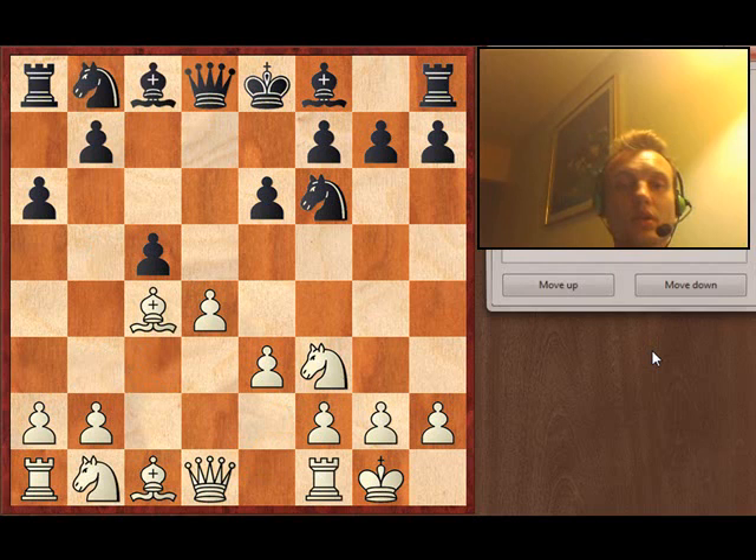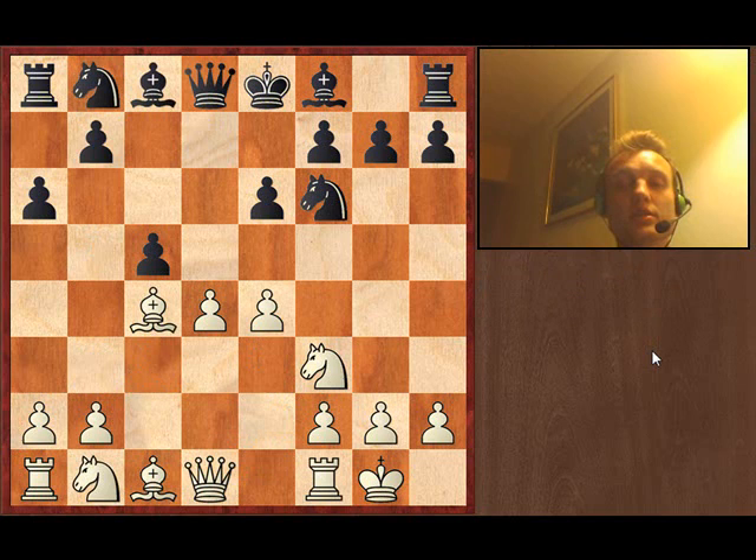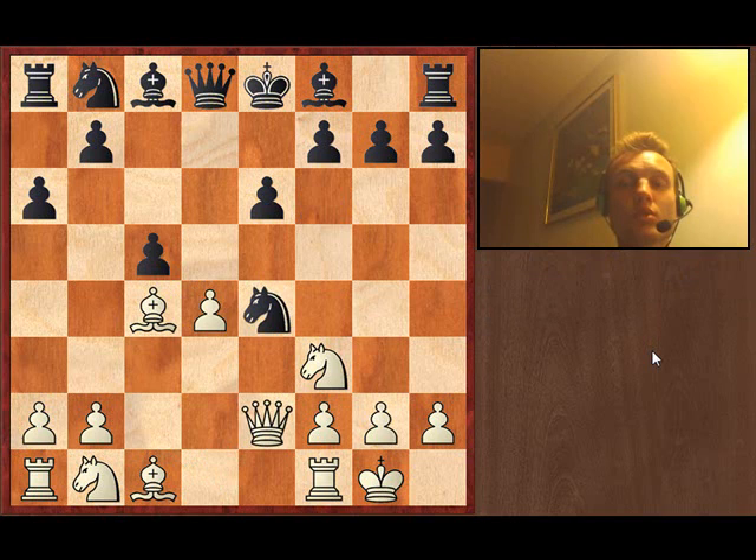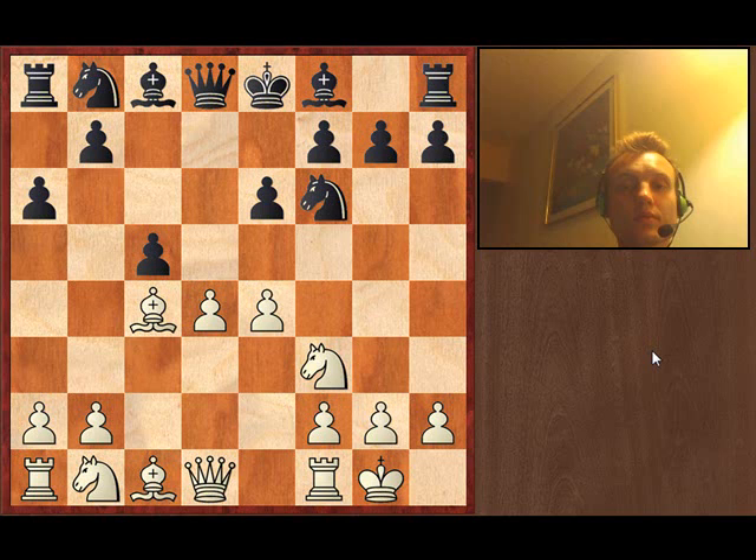I'm looking for a nice battle and continue e4. My opponent chooses not to take the pawn on e4 and takes on d4 instead. Knight e4, queen e2, putting some pressure on the e-file. With knight f6, I set the rook on the d-file. Here, dxc is a threat — regaining a pawn — and d5 is a major threat as well. After knight e4, d5 right away is possible too, with very good play for white.